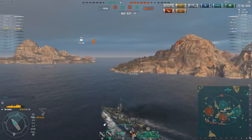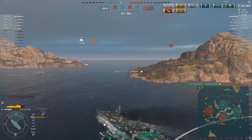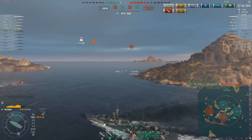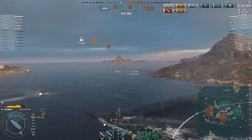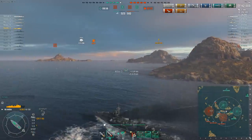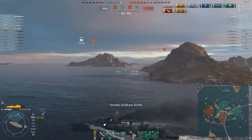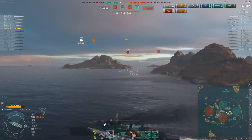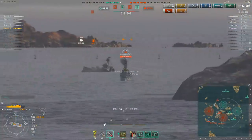We did just lose the Gneisenau, sunk by the enemy Lion. The enemy team are ahead on points — both teams control two caps — but the cyclone has closed in. Visibility is down to eight kilometers, and that is not really a problem for this ship because if you're playing it right it really needs to get in close anyway. There's nothing left that can outspot him other than the carrier, and he is bringing his own smoke screen with him. We're reasonably sure there's an enemy Exeter around the far side of this island — and yes, there he is.